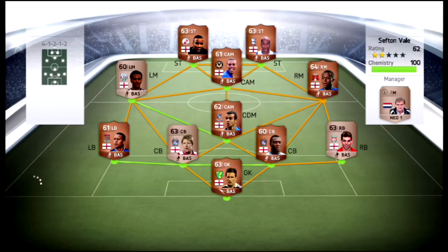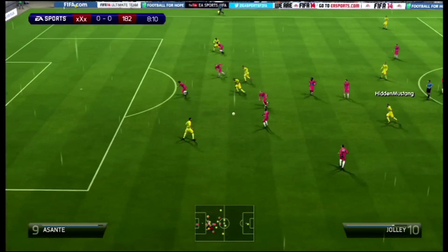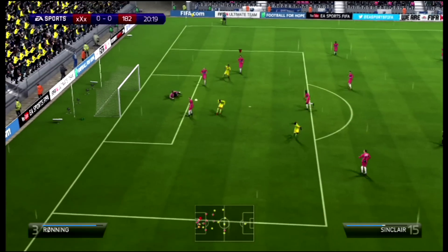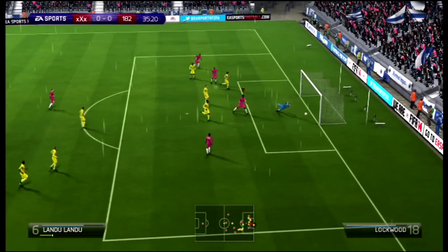Alright guys, what's going on, it's your boy C4. As you can see this guy is running a pacey England squad - you've got Emile Sinclair, Jolley, and Green up there. This game was really marred by the goalkeeper who was absolutely outstanding - you'll see highlights of the saves he made, very tough saves from a very average keeper.